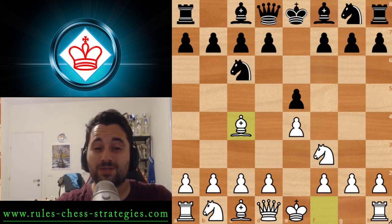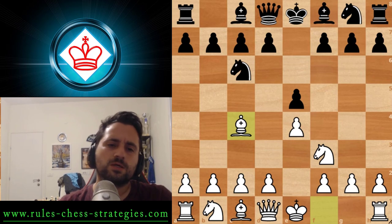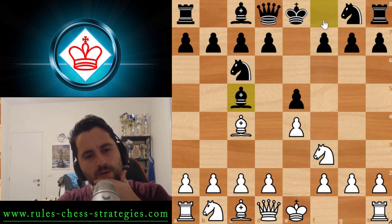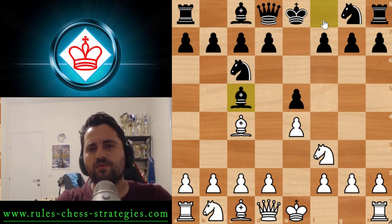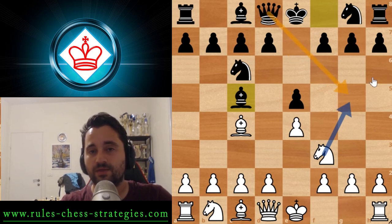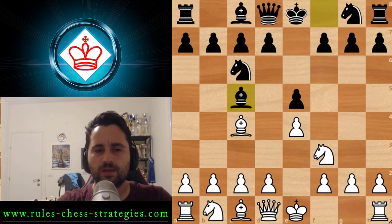Let's start with the move Bc5, the main theme of this video. Bc5 is an extremely popular way of avoiding the fried liver, because in this position it would be impossible to play Ng5 — black's queen would just capture the knight. So what are we going to do? Once again, we sacrifice the pawn and play d4.